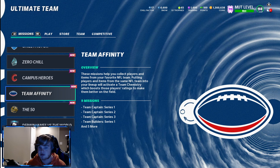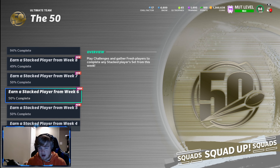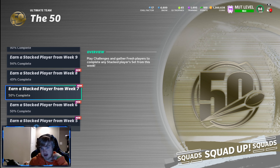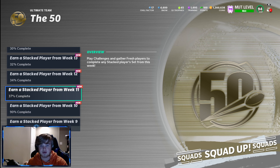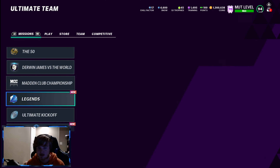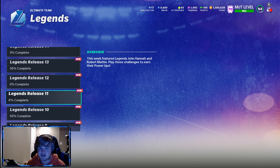Another thing that would help is the 50 challenges. Next week we're going to get a free NAT player — a free 96 overall player if you do all your challenges. And if you do the first seven weeks, you'll be able to get a free up-to-93 overall player, whichever one you want. Do those.